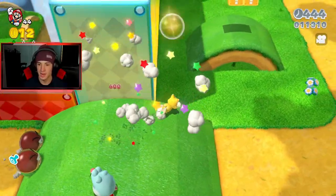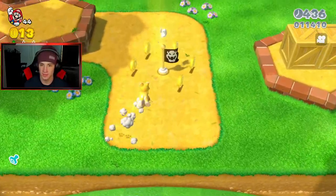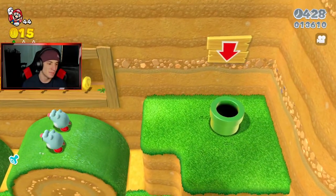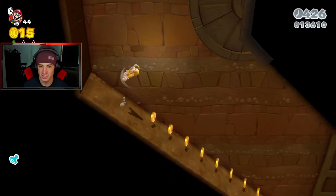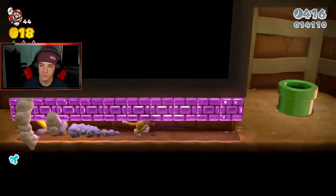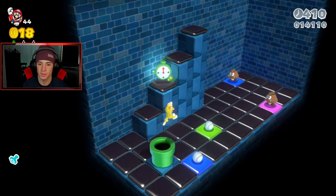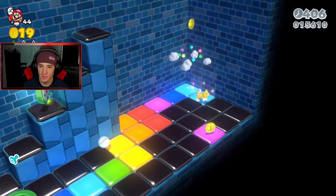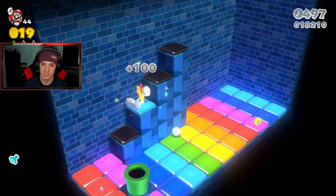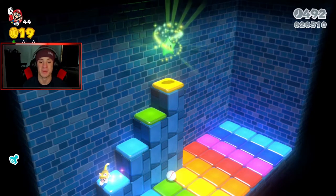Now we can speed run this since I know where everything is. I got to remember to switch back to Luigi after this. Being able to climb up walls as cat Mario is such a good idea. Just do a long dive, snipe on him, take this path — run under here because I'm a cat. Go through this pipe, hop down here, and light up all these things. This little mini thing reminds me of something — maybe something out of Club Penguin. You guys ever played Club Penguin? I used to spend hours collecting points and stamps on that game.